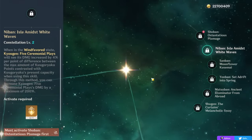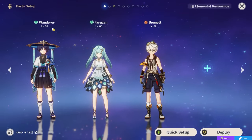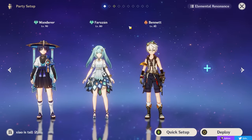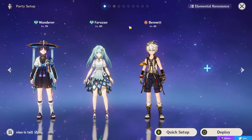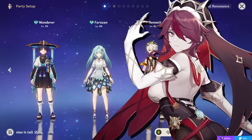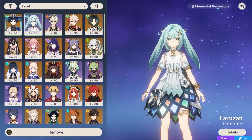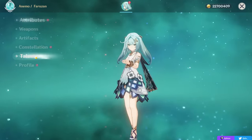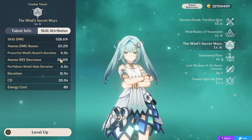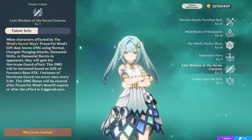Now for one of the most important sections: Wanderer's best teams. There are many approaches, mainly split into running him with Faruzan or without her. He can be a hyper carry with support characters buffing his damage, or a driver with off-field damage dealers like Fischl, Beidou, Xingqiu, Rosaria, or others. Faruzan has great synergy with Anemo carries like Wanderer or Xiao — her burst buffs Anemo damage and decreases enemy Anemo resistance, while her ascension passive buffs further. At C0 she's good but not mandatory; she needs around 250–300% ER unless you run three Anemo characters.